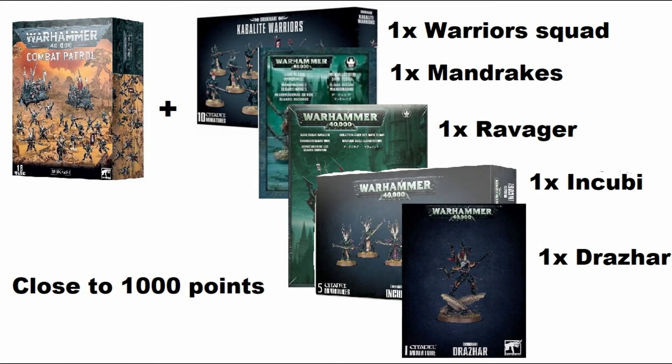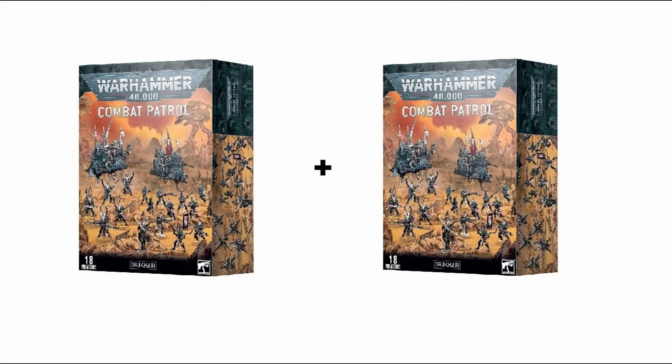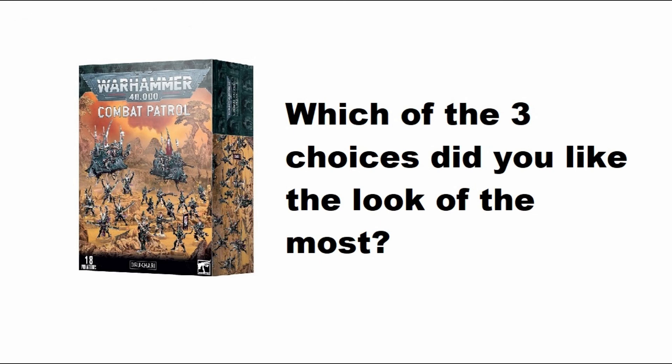There is always a third option, and that option is simply to take a second combat patrol box set. With two combat patrol box sets you can make yourself a battalion simply by splitting one of the ten-man units of Warriors down into two units of five. You've got yourself a battalion at a thousand points, and it actually comes in cheaper than the other two options — still a thousand points and a good starting point, because this really is one of the best combat patrol box sets out there at the moment.